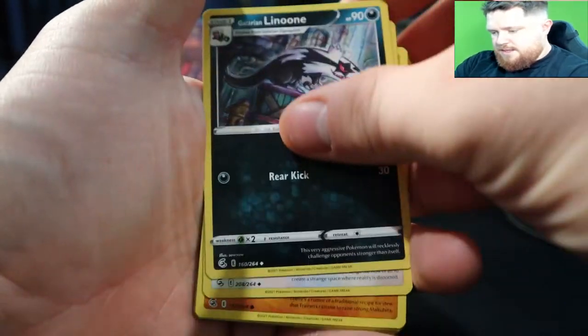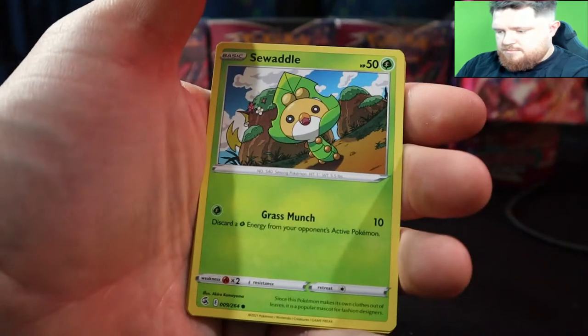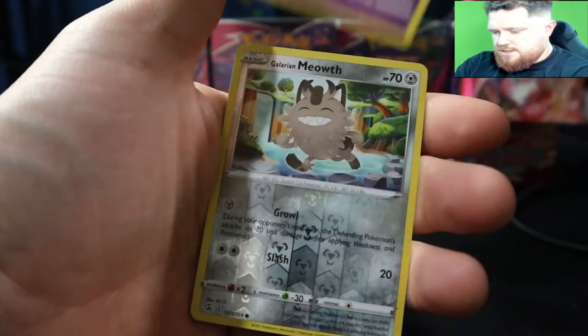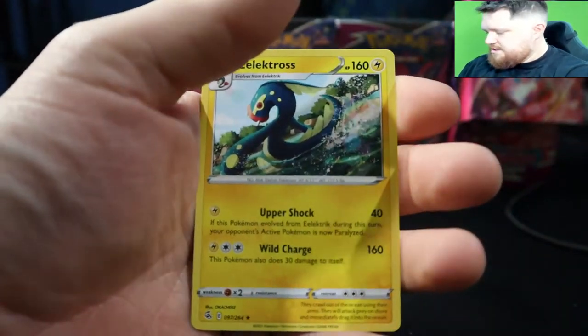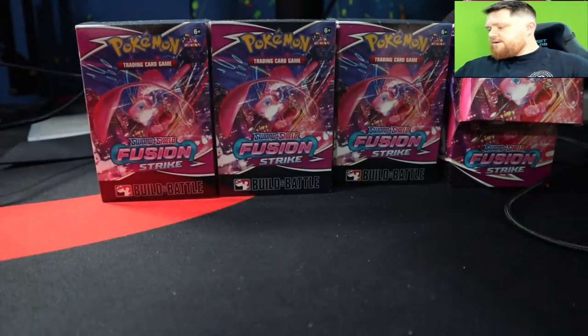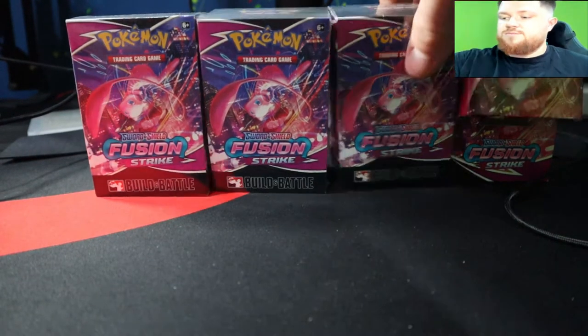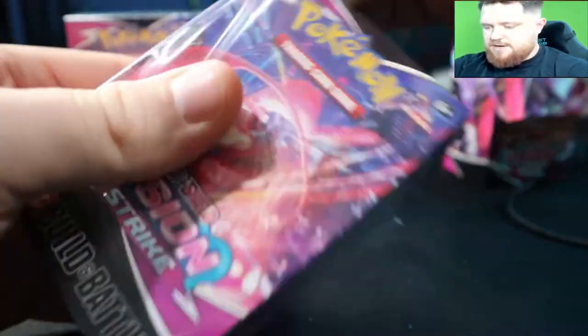Moving into the packs from the next box — we got Farfetch'd, Belligen, Stantler, Medicham, Pamphover, Spewpa, Skarmory, Jynx, Galarian Meowth, and Electross as the rare. That was the first box — we got an ultra rare hit out of the first box, so that's not too shabby. Let's go into the next box here.